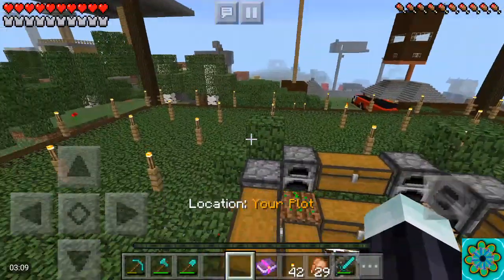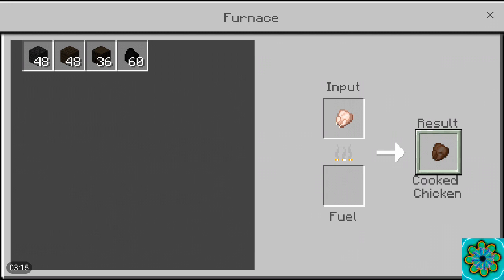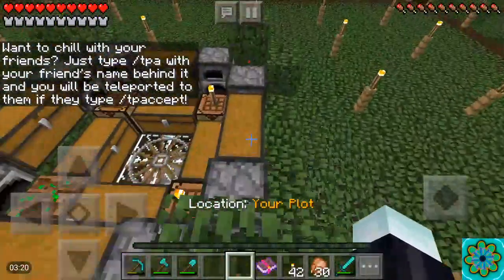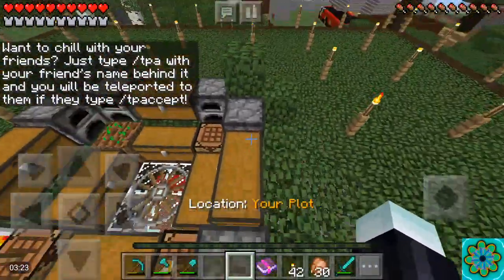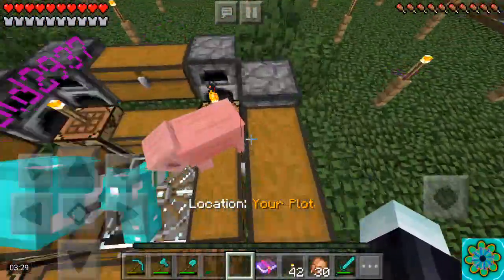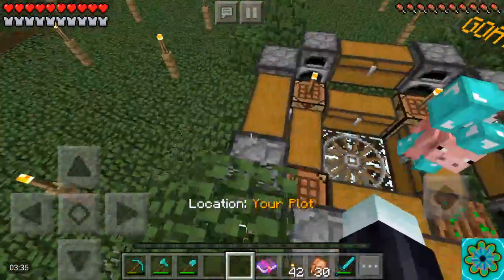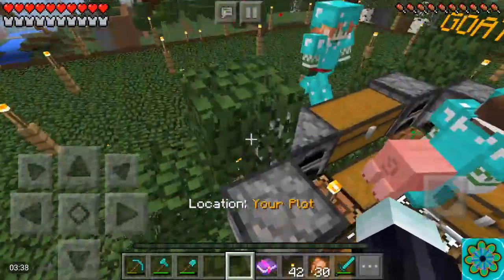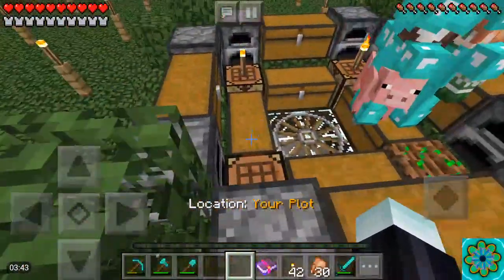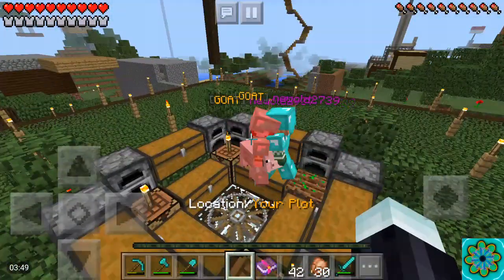A tip for those who don't already know: diamonds only spawn between levels 15 and 0. If it's not level 15 and below, you're not going to find diamonds, so you'll have to go pretty deep. Not a lot of people know the exact number, and it actually says that in the Minecraft Essentials Handbook which I have. So yeah, just a little pro tip and a fun glitch — see you guys next time, peace out!